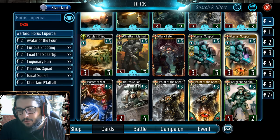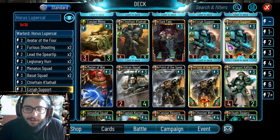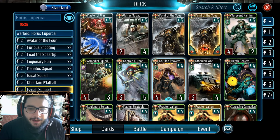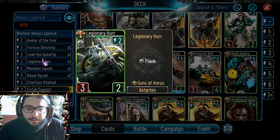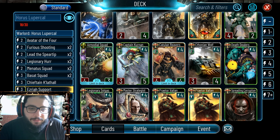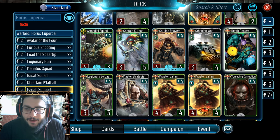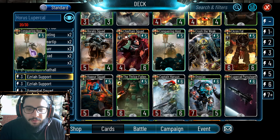Basat Squad is very important because it gets the resolution to get the Mark of Chaos, which synergizes with Horus. We of course want Chieftain Clothal just because of the stats. We could also think about Israel Support - these are another low drop that you can keep buffing to gain initiative and control the board. You need the Catulan Reavers because they can go face instantly and on top of that you can buff them, which is going to go absolutely crazy. You could also get the Asmodel Squad for more removal.